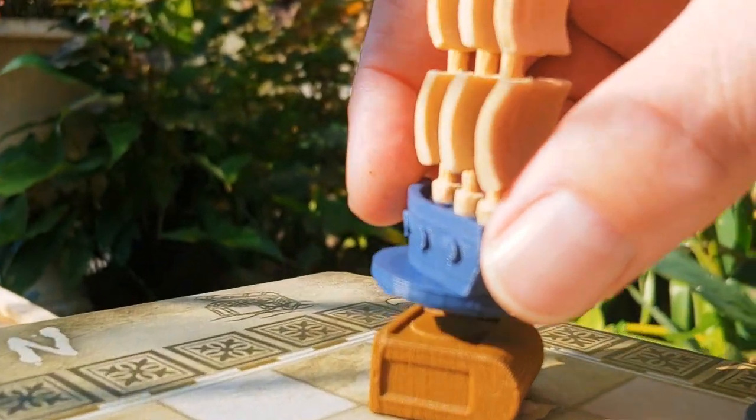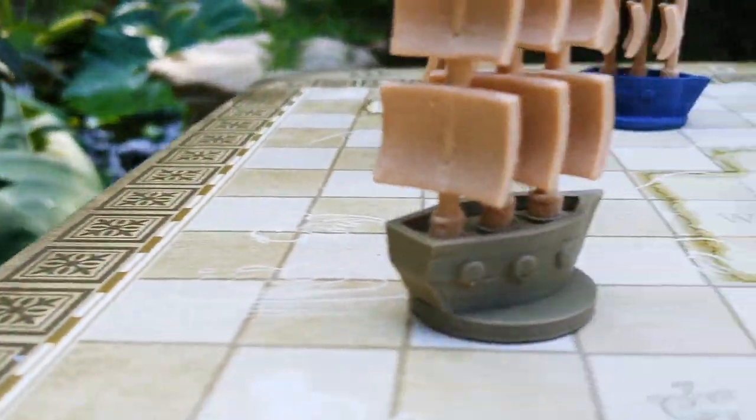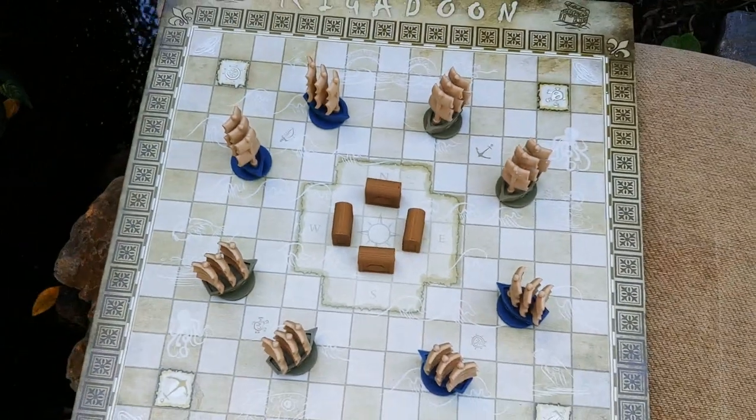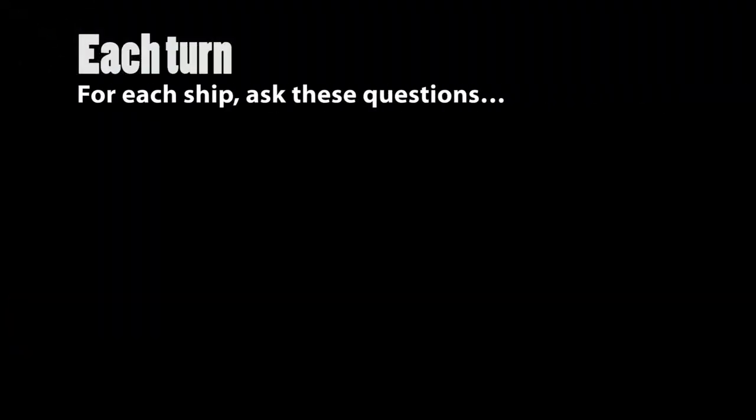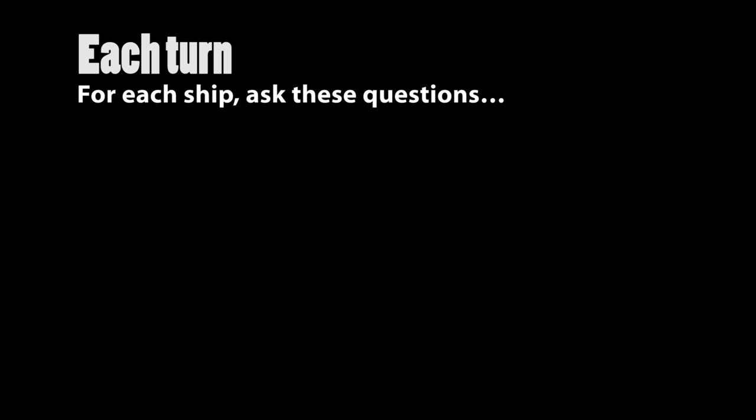To win the game, be the first admiral to claim two treasure chests. Now, let's go through a quick boot camp to explain the mechanics. Each turn, you will perform actions with all your ships at sea. There are five questions to ask for each ship, prior to performing those actions. Let's break these down a bit.